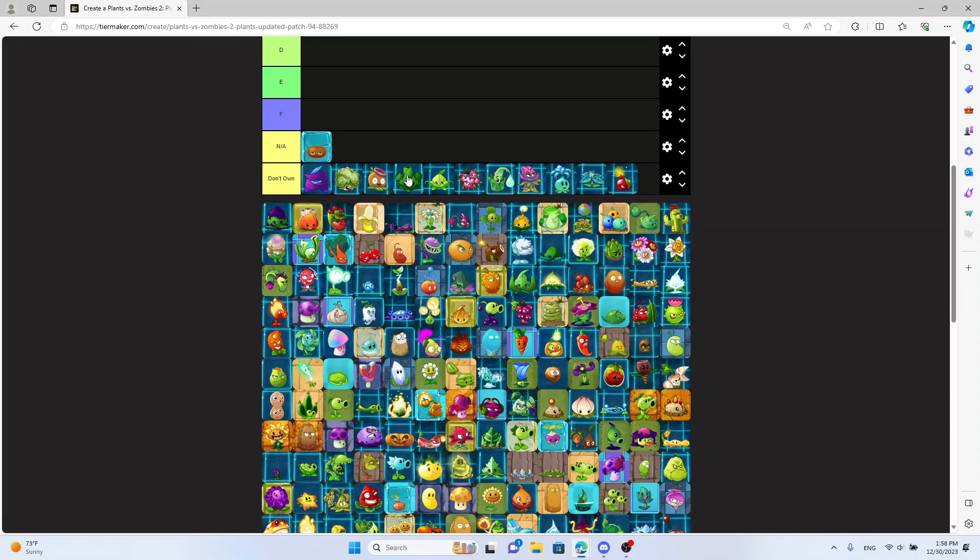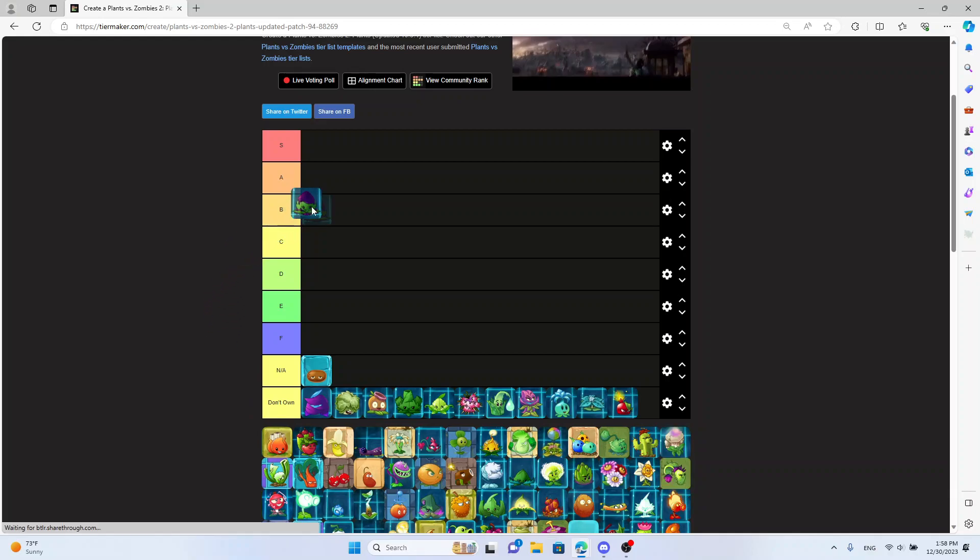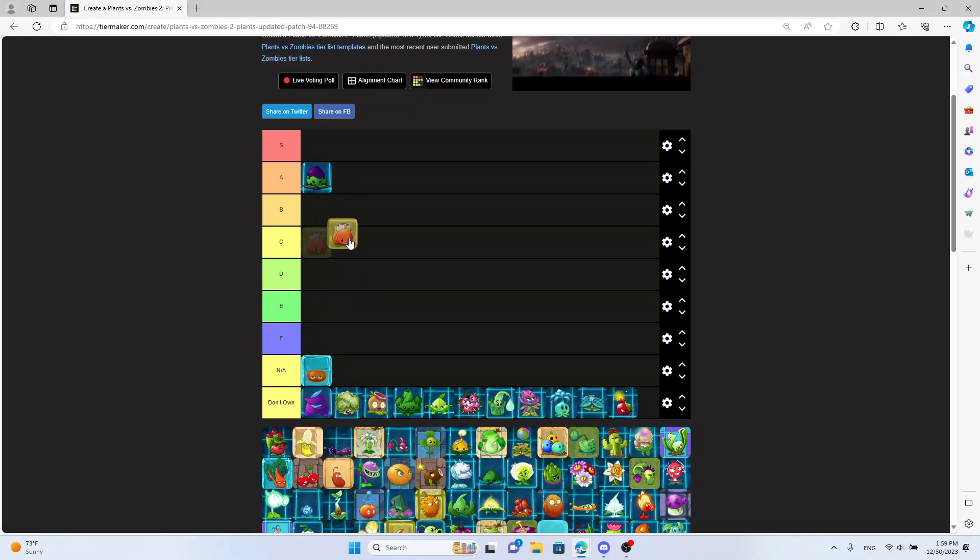This is gonna be a little long. First up, Ailment — I do own Ailment. It poisons across the board, easy A tier, very easy. Acsi — I've heard a lot of people hate on Acsi. I don't actually hate it; I'd say B tier.